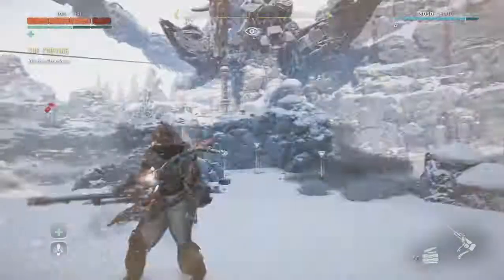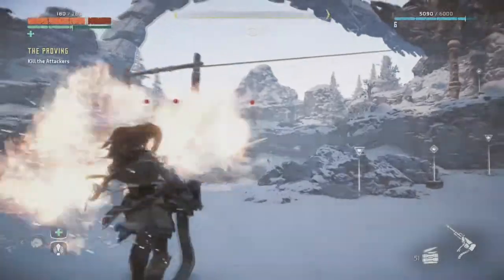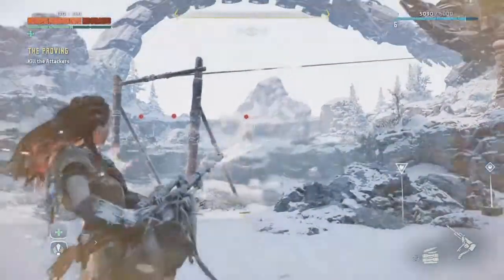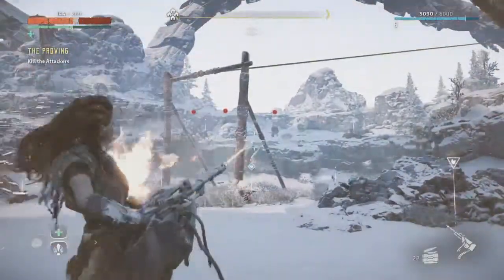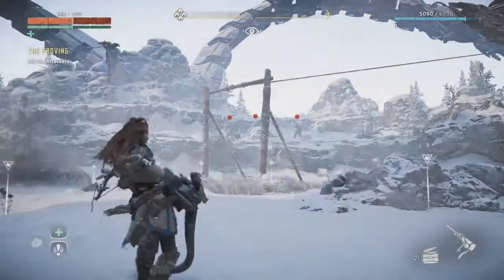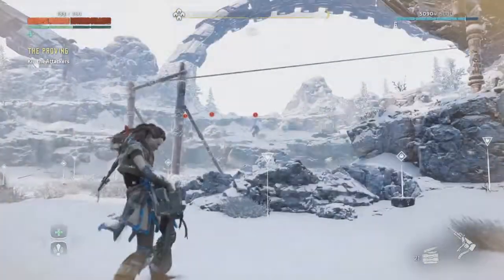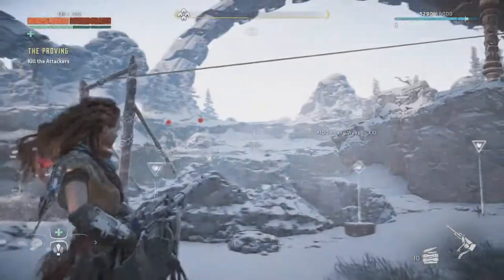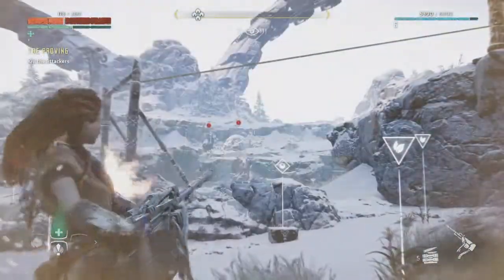Gamers with hearing impairments shouldn't have any trouble playing Horizon. There are subtitles you can turn on in the options menu with a variety of languages to choose from. The subtitles are easy to read, and there weren't any noticeable inconsistencies with the dialogue. The music in Horizon is nice, and it's appropriate for the nature and environment, but I don't think any of the sound effects are important to the atmosphere or the combat. You can change the individual sound levels in the options menu, including the volume for sound effects, music, and dialogue.